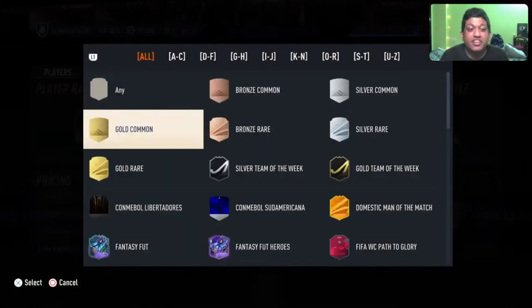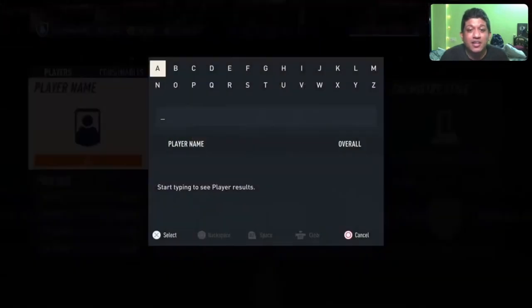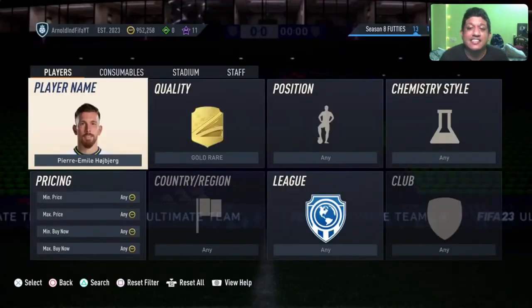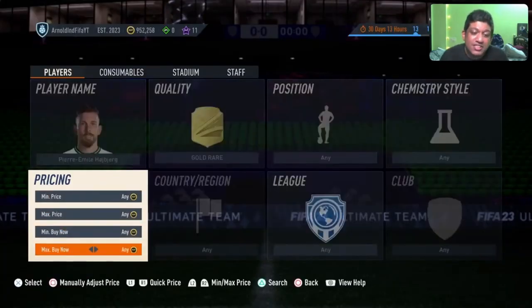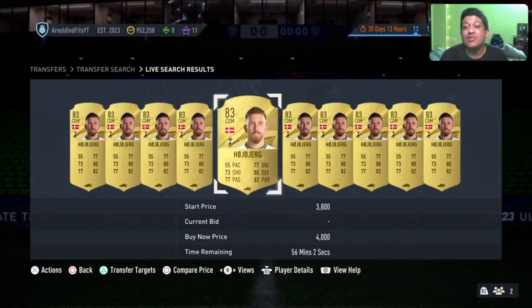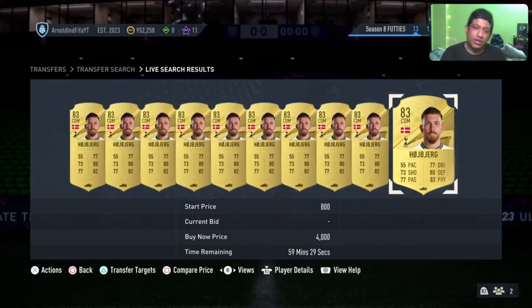And this is not even the funnier part, guys. Remember those cards that you have maybe discarded 100 times? I'm pretty sure we've all packed this card at least 10,000 times. This guy is going for 750 or 800K right now in the market — he's not even available for 3.5K. This is the price that 83s have spiked to. 83s are around 4,000 coins.